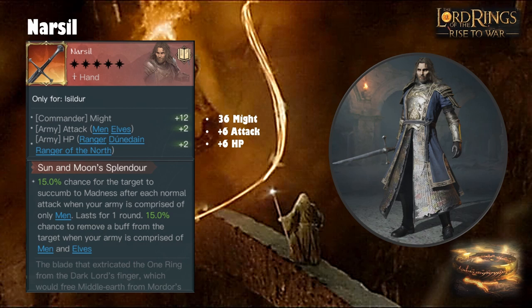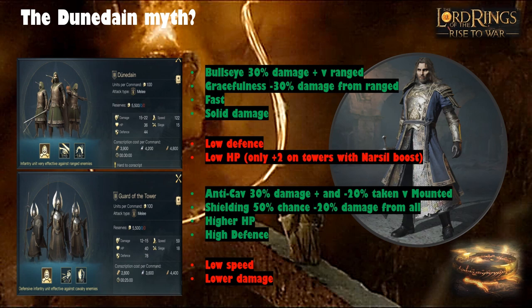Narsil also gives HP for Rangers, Dúnedain and Rangers of the North plus two scaling up to plus six — a lot of health that Dúnedain in particular need. The title skill Sun and Moon Splendor gives a 15% chance after each normal attack for the target to succumb to madness when your army is only Men, and a 15% chance to remove a buff from the target when your army includes Men and Elves. On paper that looks great, particularly when it scales up to 90%, but I want to look at Dúnedain in more detail first since this weapon heavily favors that troop line.